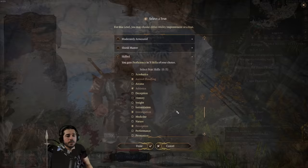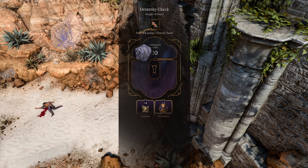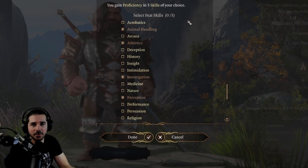With most of the other feats available, you're probably better off taking the ability score improvement or a more combat-focused feat. Some of you might consider Skilled in Early Access when just exploring all the content, but generally, there are probably better ways to gain skill proficiencies by building a party with a wide variety of skills.